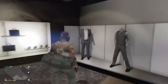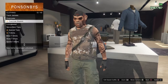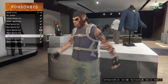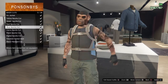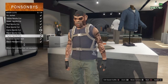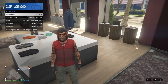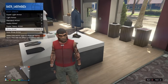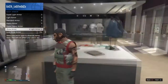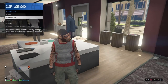Go to biker cuts and pick any biker cut between the yellow sports cut and the digital sports cut. I'll be using the red sports cut for today's video. If you have a parachute, take it off, then go to inventory, body armor, and put on any armor you desire.